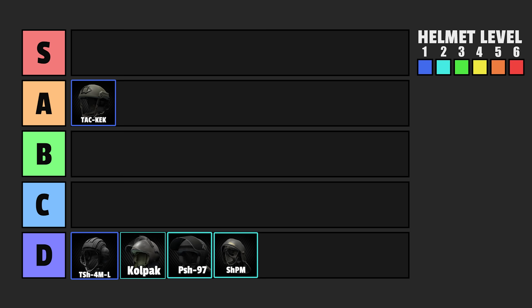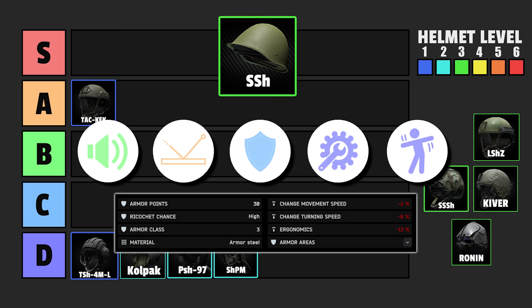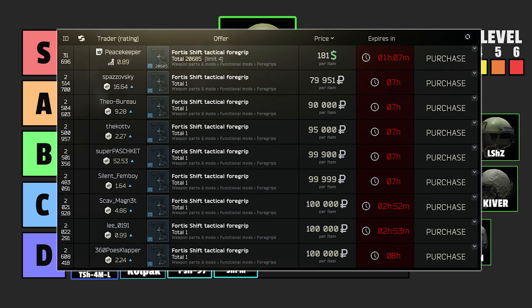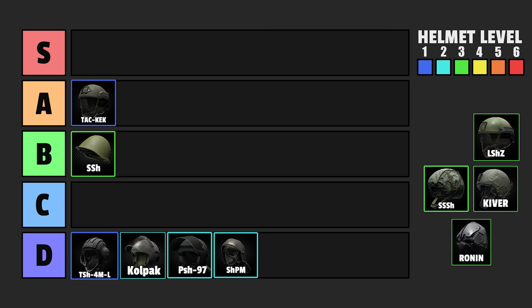Let's continue with tier 3 helmets. We start off with the famous penis helmet. It doesn't block a headset, which is good. It has a high ricochet chance, which is good. Armor class 3 is okay for a helmet. It's not moddable. But the modifiers are terrible — minus 13% ergonomics. That means it destroys the ergonomics gains you get from, for example, a skeleton grip worth 80,000 to 90,000 rubles. So considering that, I would only use it for money runs where your guns don't really rely on 10 more or less ergonomics. Don't bring it for serious runs, because it's going to destroy your ergonomics.